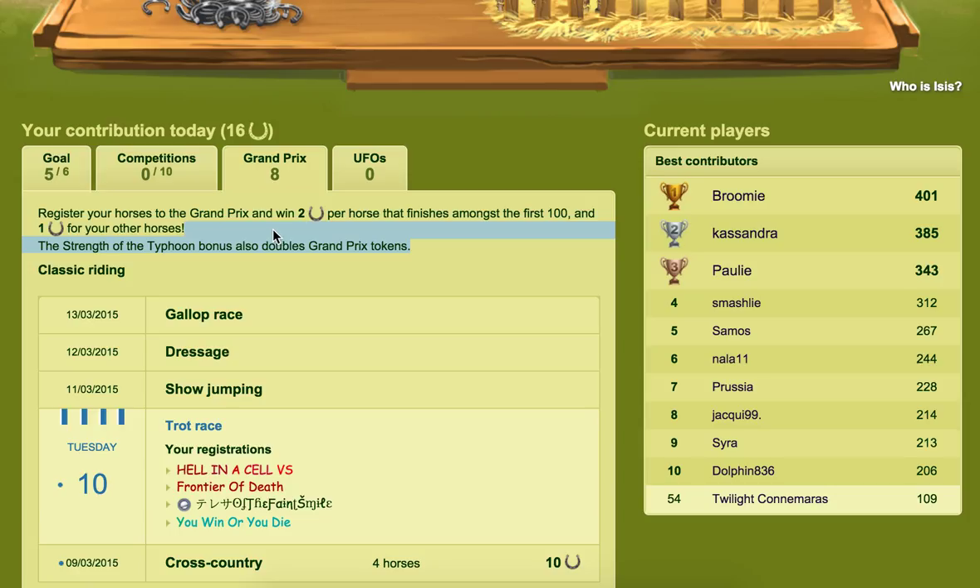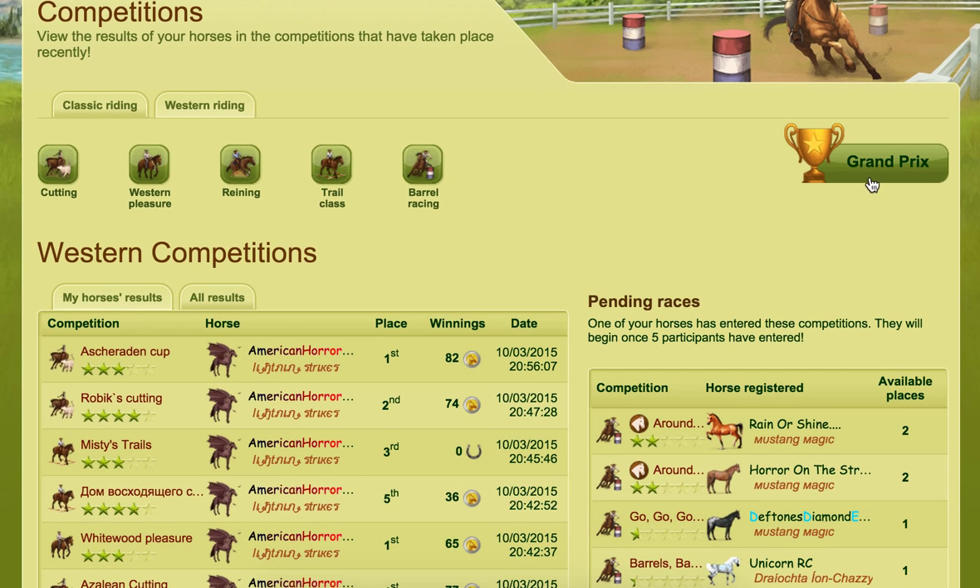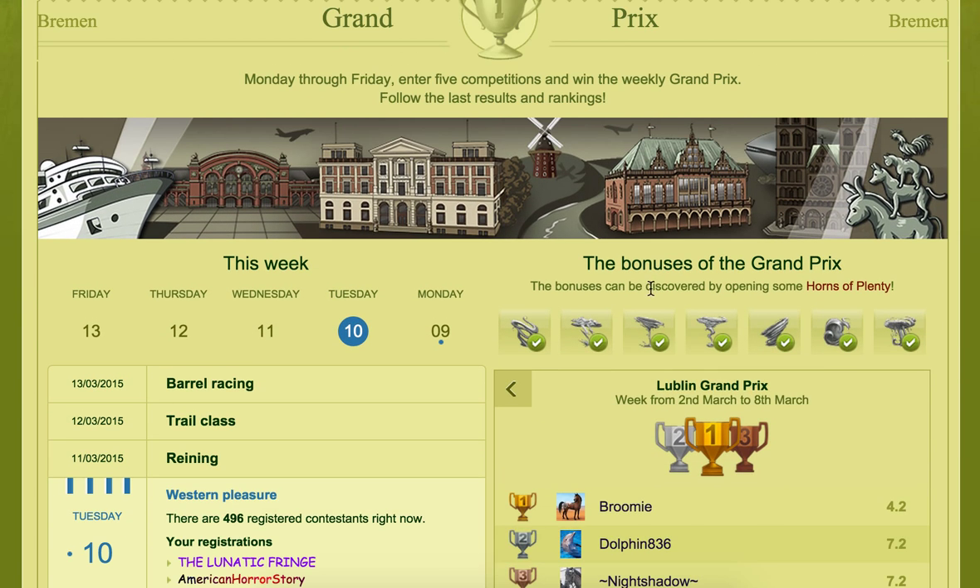The Triad of Typhoon bonus doubles how many horseshoes you win from the Grand Prix. There's also the Effect of the Hornino, which is the one I mentioned that lets you enter four horses. Those are the main Grand Prix bonuses relevant to horseshoes — you've got the Typhoon doubling your winnings and the Hornino letting you enter more horses.